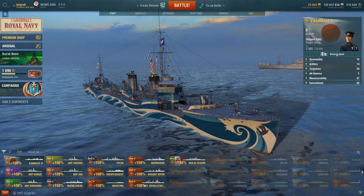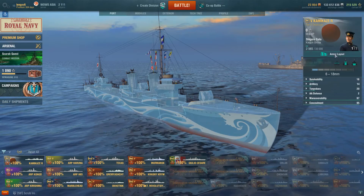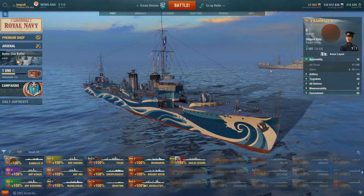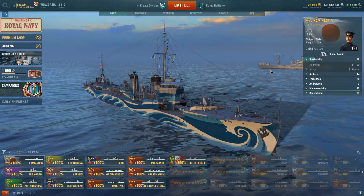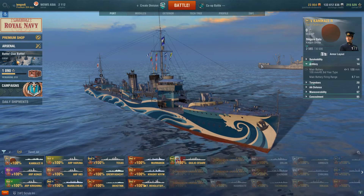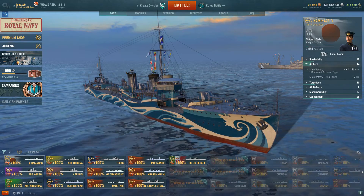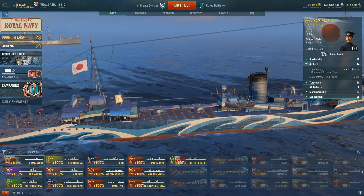Alright, no armor - glad we got that sorted. Survivability: hit points 11,100, up to 18mm of armor. You really, really do not want to get hit in this ship.